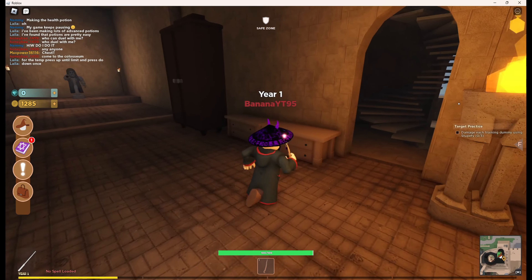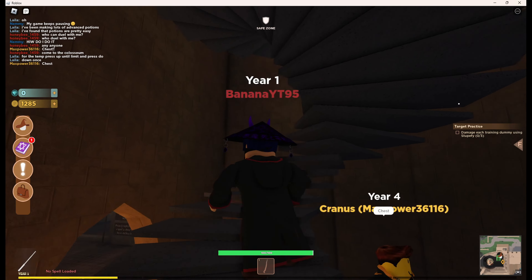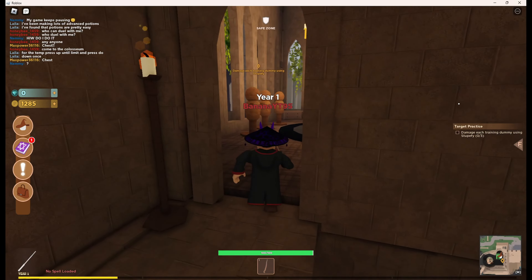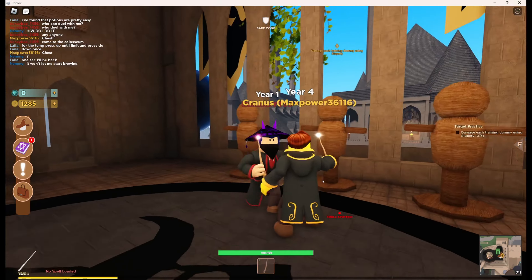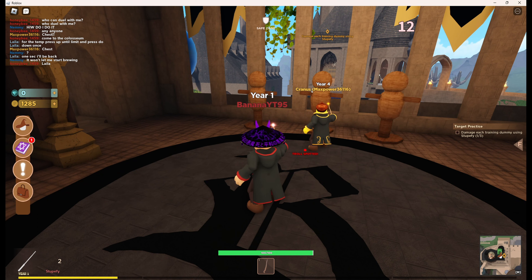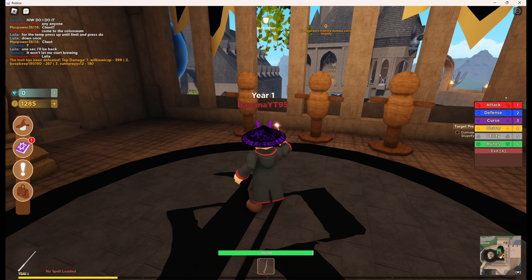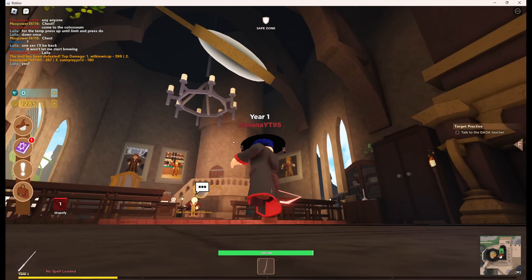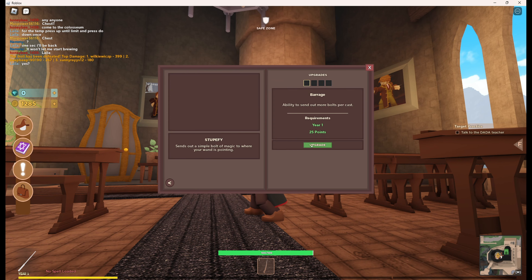Wait - maybe those aren't the ones we're supposed to attack. Maybe there are other training dummies. A Hufflepuff - oh wait, those ARE the training dummies, I'm stupid! Yes, we've done it! We got Stupefy upgraded - let's upgrade it. Let's talk to him: 'I finished practicing.'